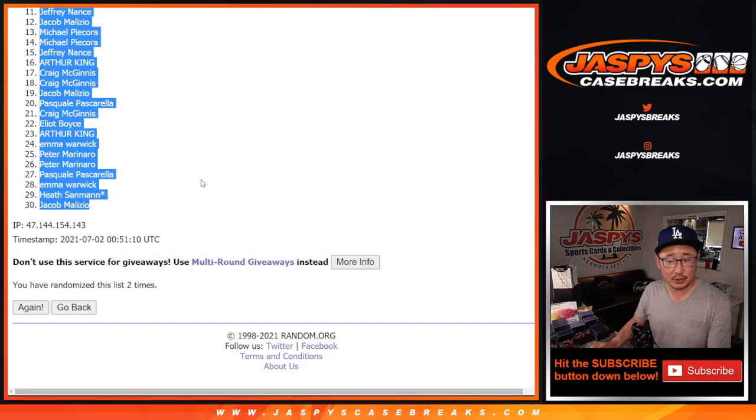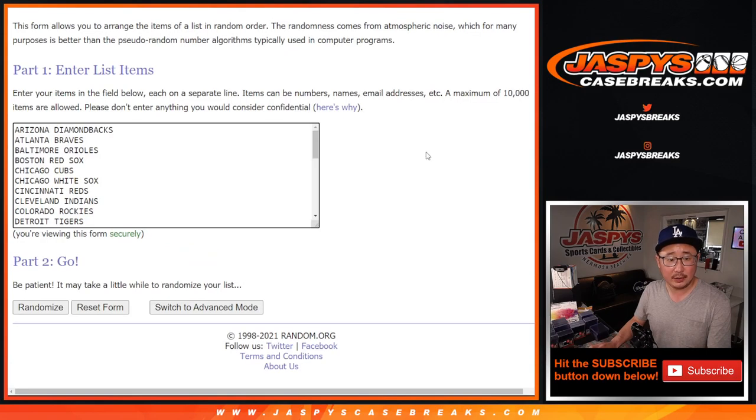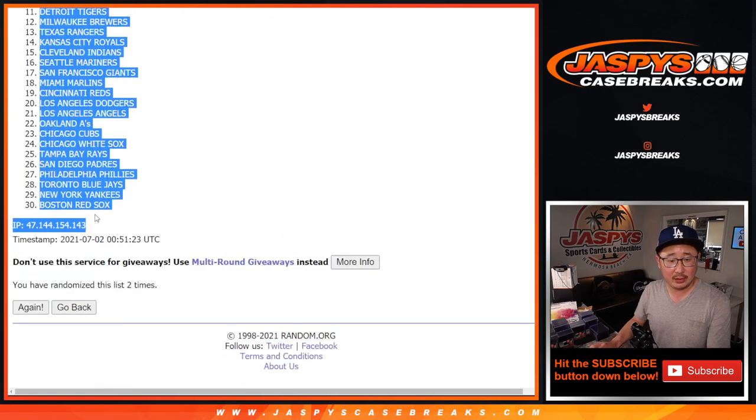Got Heath down to Jacob. And then two times for the teams — left eye and the right eye. Snake Eyes. Twins down to the Red Sox.